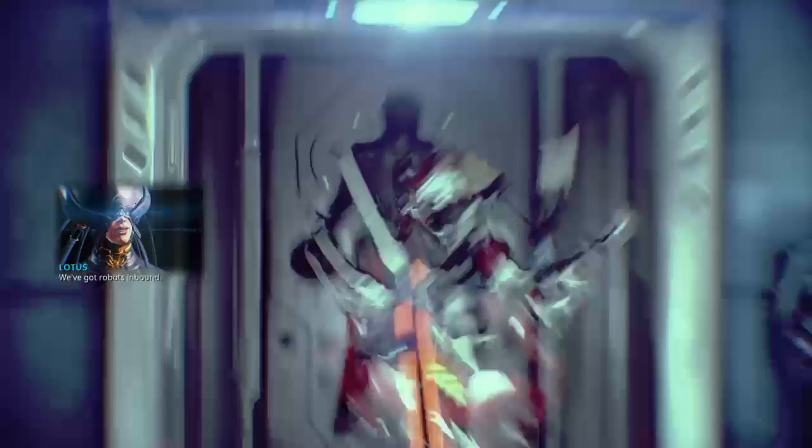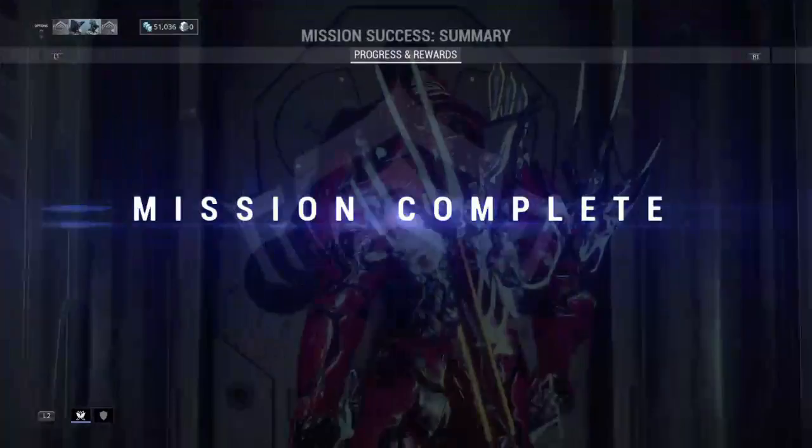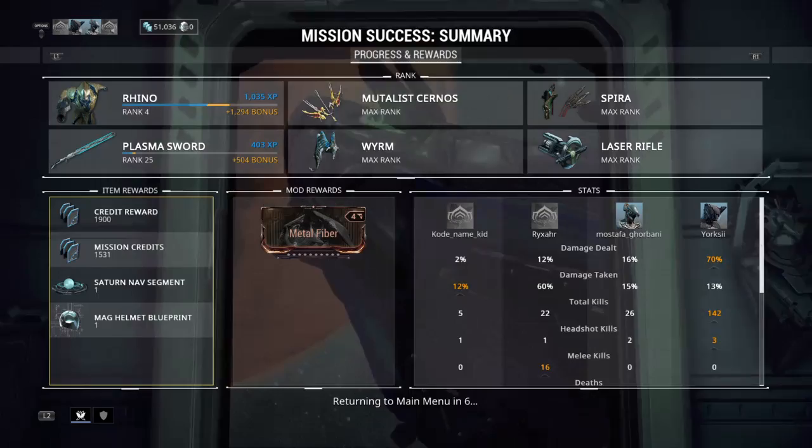And then I will show you. Mission complete, finally. And as you can see, the Mag helmet blueprint — well, you get Mag parts. And you probably know, if you've watched my other video, don't give up on it if it doesn't give you what you want right away. In addition to the Mag parts, you get the Saturn nav segment. And I guess that's the end of this broadcast.